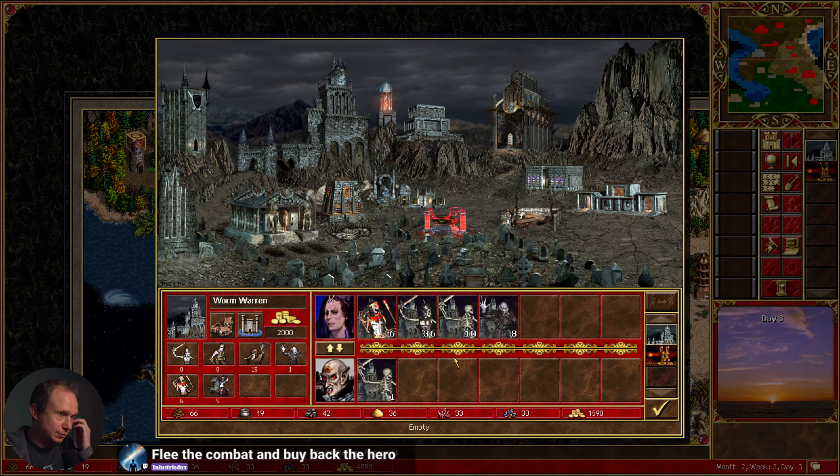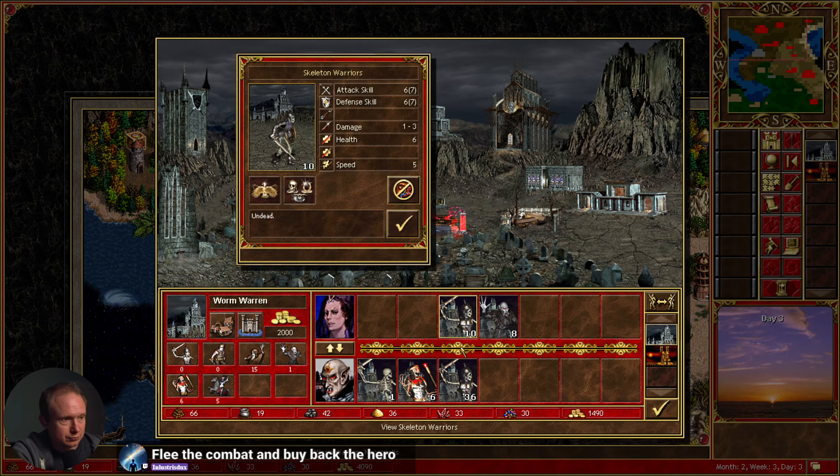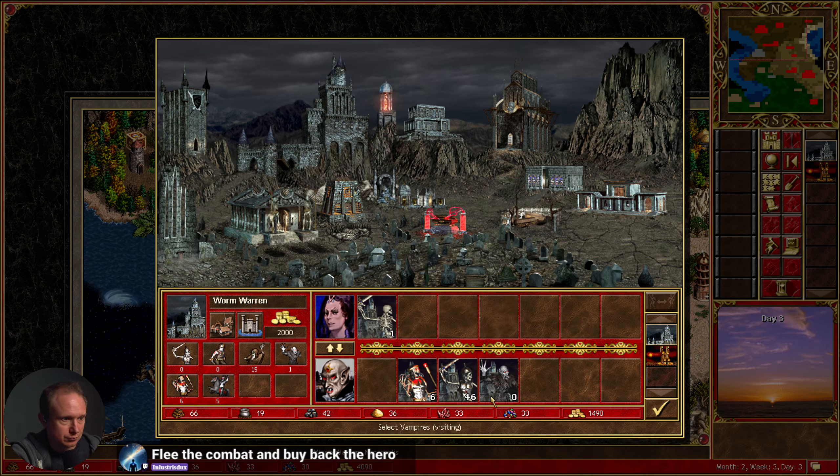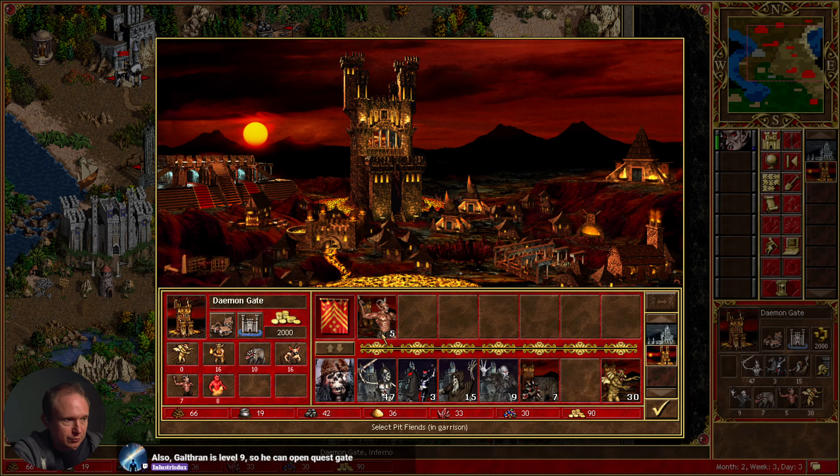I'm going to do this and then we can retreat. Oh, I died — but I can bring myself back here. I could, but I'm too broke. Flee the combat and then buy back the hero — got it. That's the last hero, so having someone over here probably doesn't make sense. Let's do some army consolidation and then hopefully we'll be able to finish it up.